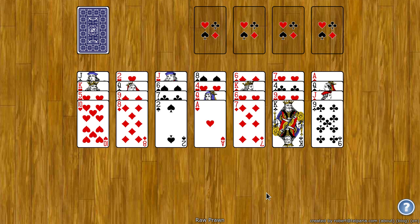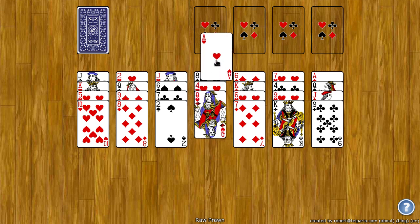The goal of Raw Prawn is to move all the cards to the top four foundation spots. These build up starting with the Ace, building up by rank and by suit. So I can put an Ace of Hearts up here and the next card I need is the Two of Hearts, and so on and so forth.